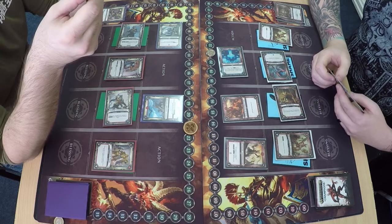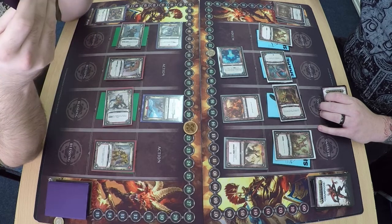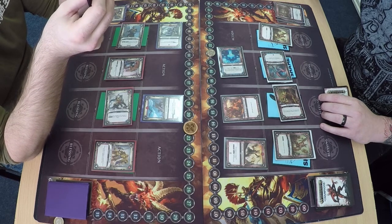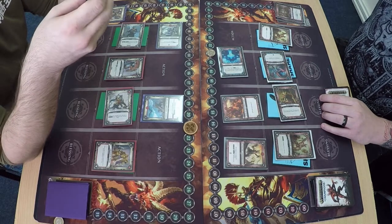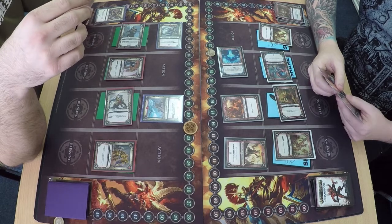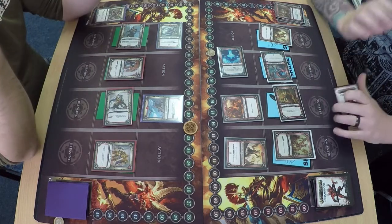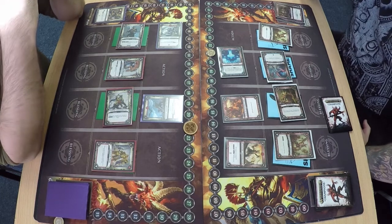Both of these players went to the Warhammer World Event — the constructed one on the Sunday — and both got into the top 16, so they definitely know what they're doing. Mike's trying to work out where to put his next control piece to unlock Hamish's puzzle.